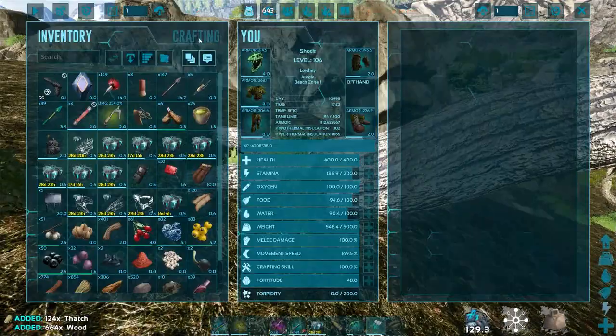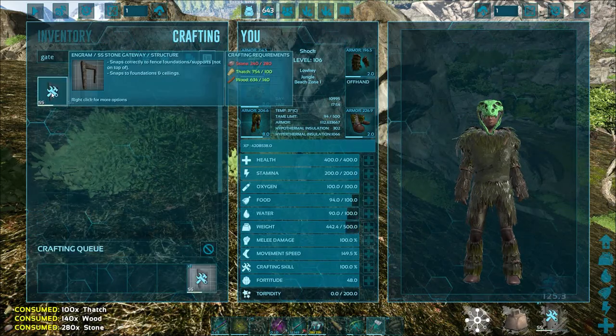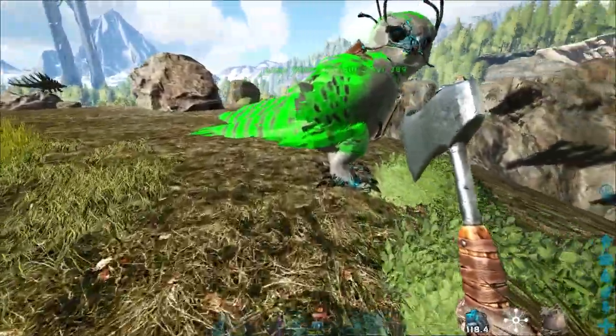The only thing you're going to need to do this — other than your choice of tranquilizer and taming food — is four dino gates. Any kind should do: wood, stone, metal, whatever. I've never seen the Quetzal attack them to escape; it just kind of panics and hovers.